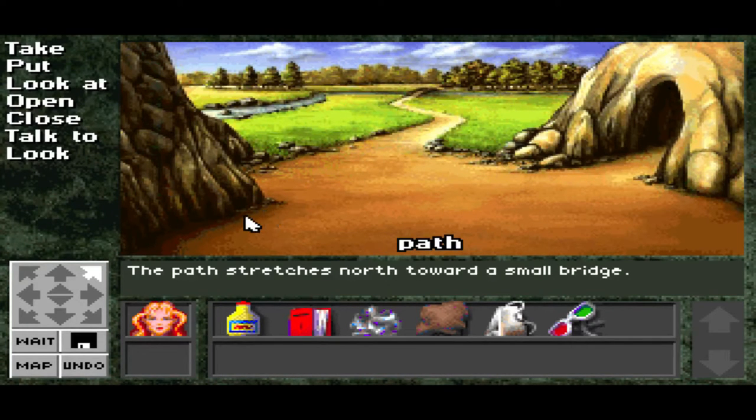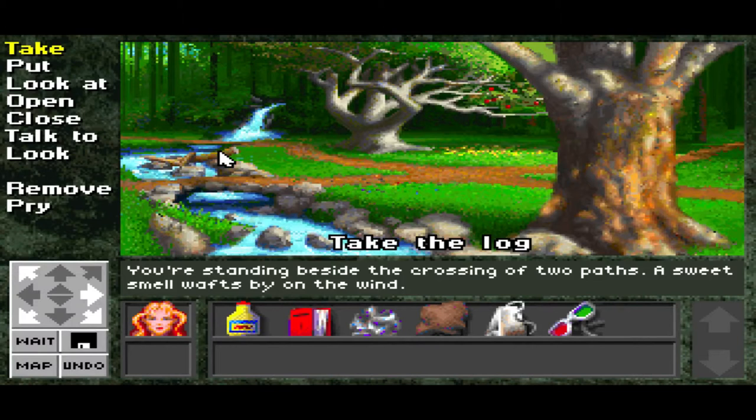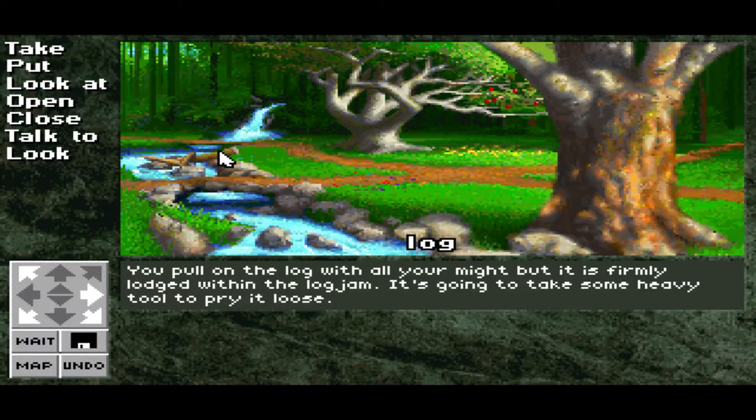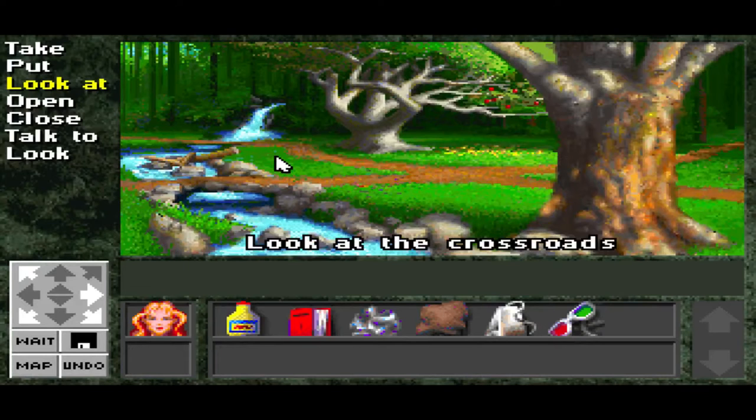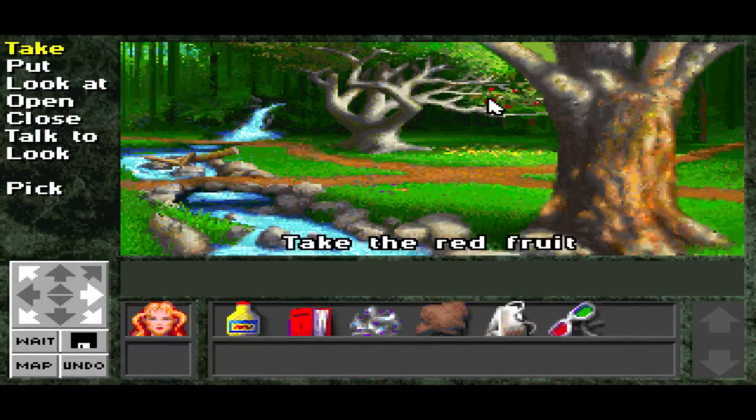We're here on the path that stretches north towards a small bridge. We're just going to follow that path and see where it leads. We also have Oliver here, so he might give us some commentary again. We got red fruit, fireflies, and buttercups. You pretty much need one of everything on this screen right now, except for the tree and this log jam — though we will need the log from the log jam. You pull on the log with all your might, but it is firmly lodged. It's going to take some heavy tool to pry it loose, so we'll have to come back to that.